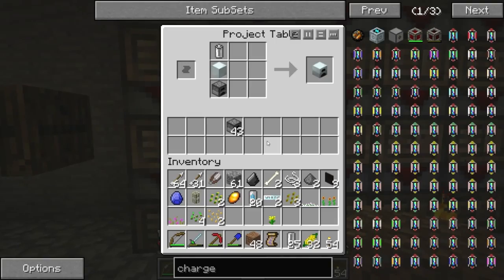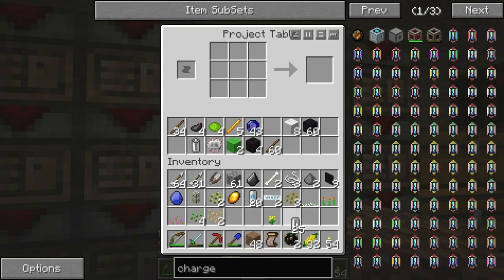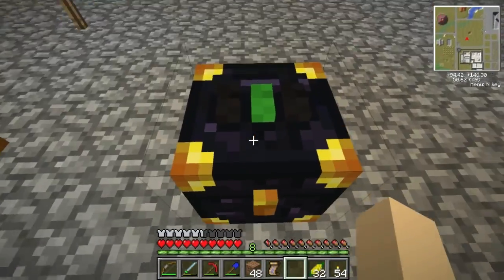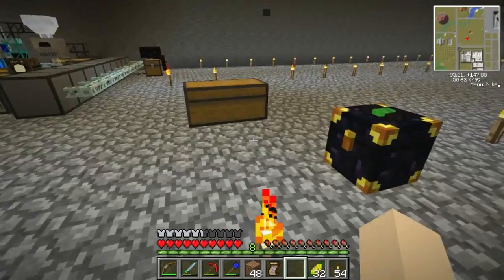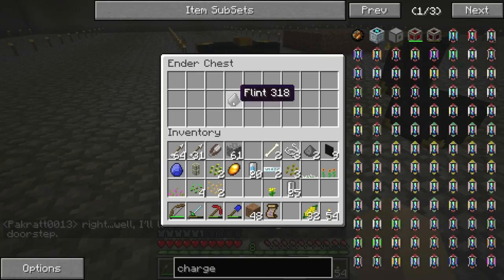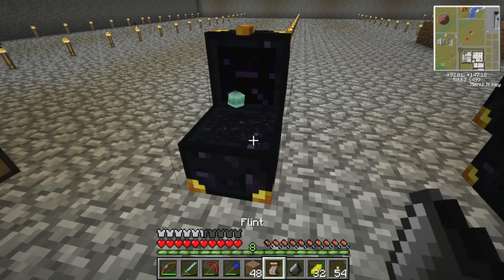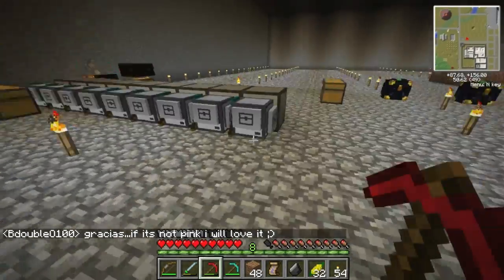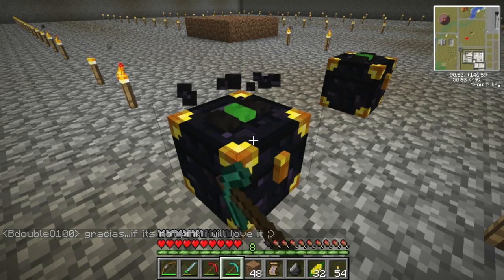I made some ender chests, and ender chests work differently in Feed the Beast than in normal Minecraft. There are three colors on top — that's how you link up the ender chests. The cool thing is when you open one it opens the other. Me and Packrat were playing with that earlier — we were sending morse code signals back and forth to each other. You need a diamond pick to break them, apparently, so I made a diamond pick just for these.